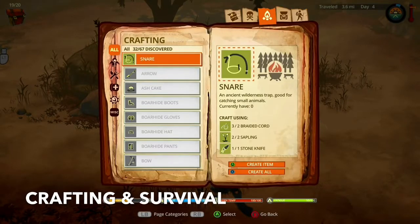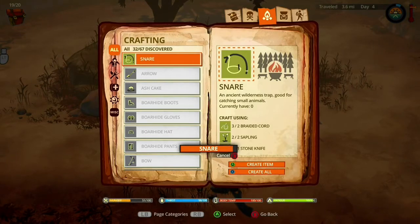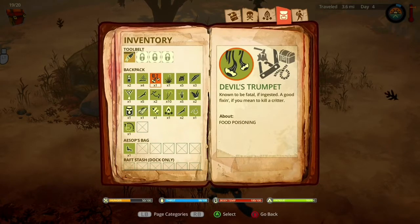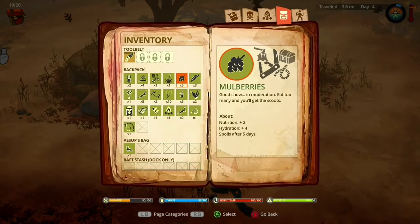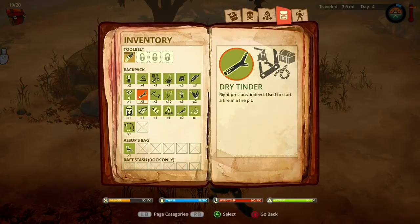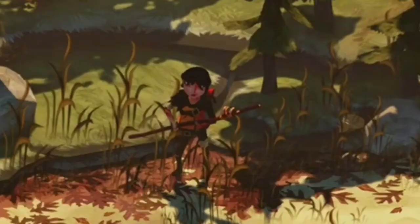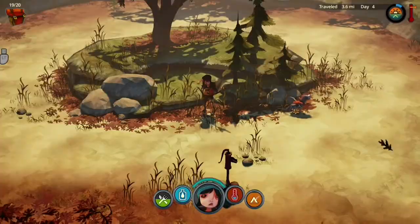The crafting system is at first glance deceptively simple — combine items you gather in the world to create tools to survive. The game challenges this by only allowing the player to craft certain items once they've created and placed down a campfire, which are extremely scarce. Pro tip: craft medical supplies such as bandages, splints and medicines as soon as you can. I got a staph infection from untreated wounds which affected how fast I used my water supply, so be sure to craft a water purifier as well.